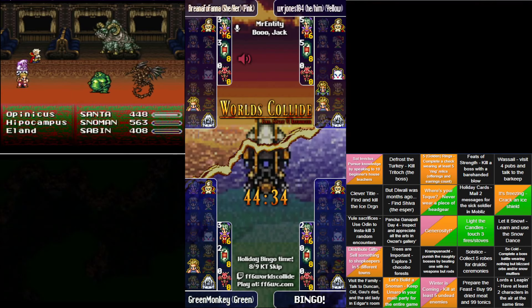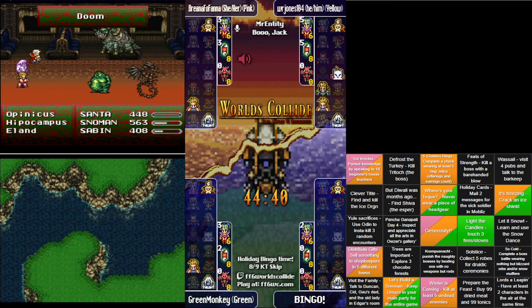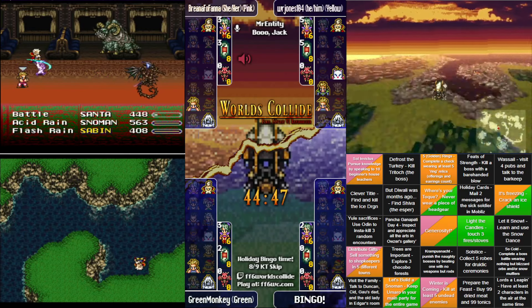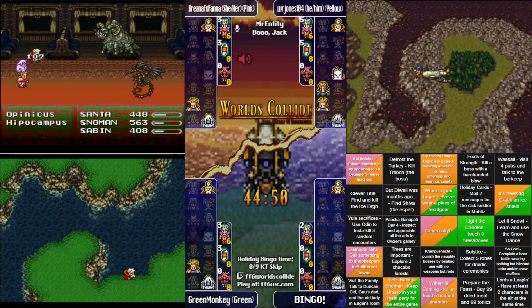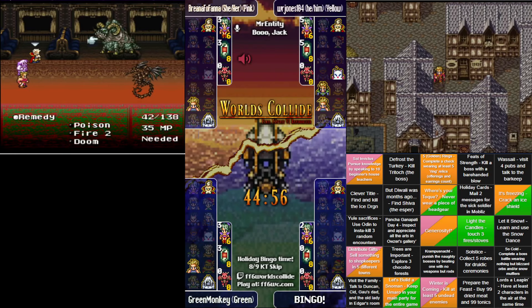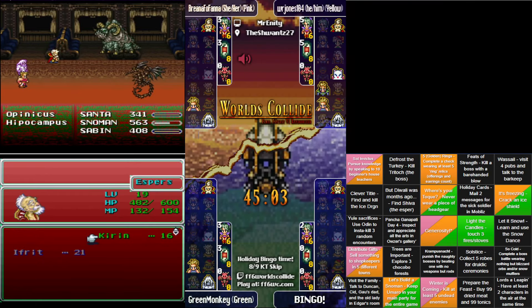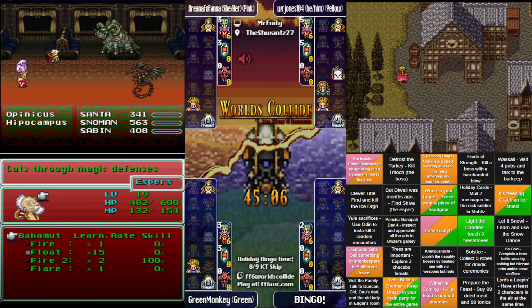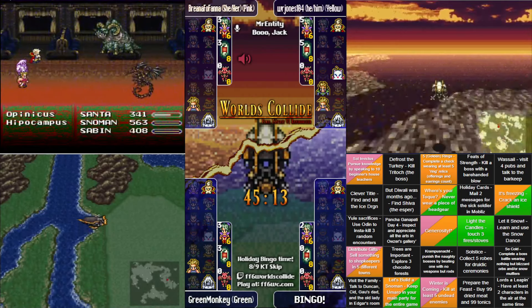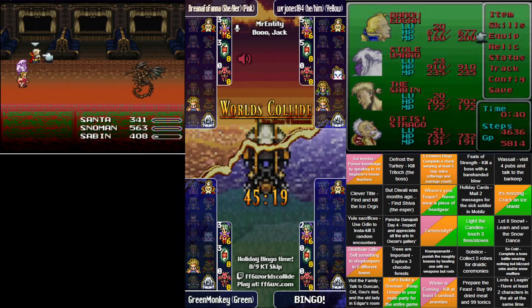I don't know what Jones is doing walking around with Sabin still — I would have kicked him to the airship curb. Jones didn't even look at what Mog had; that strikes me as extremely weird. There goes the Offering for Jones — we knew that was going to happen eventually with that weapon in play. Brianna runs into an undead enemy with Doom — that weird seahorse-looking thing apparently is undead because it just regenerated itself. Out comes the Revivify, that'll put it away. Jones is now probably going for Tzen.